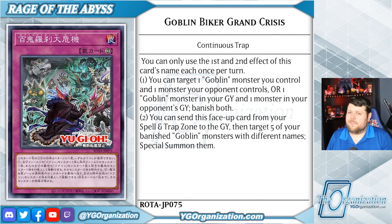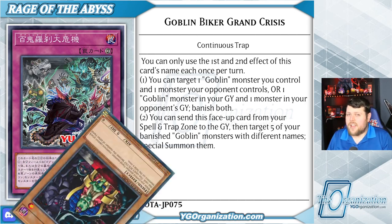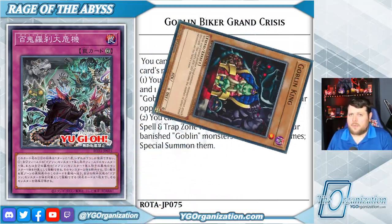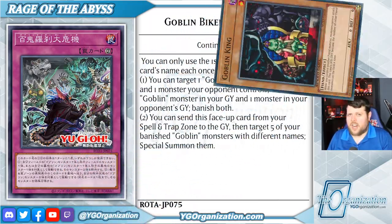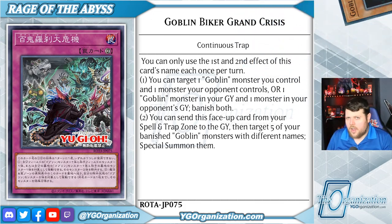Banish both. Additionally, you can send this face-up card from your spell and trap zone to the graveyard, target five of your banished goblin monsters and special summon them. Except they all have to have different names, so only one of them actually gets to be Goblin King. But that is a 5000 attack Goblin King. I'm telling you, just summon him. Just channel your inner 2004 and smack them with Goblin King.